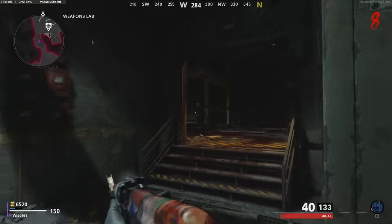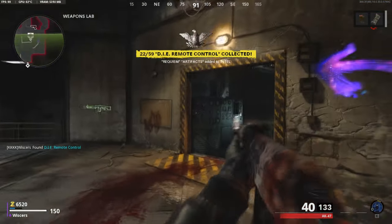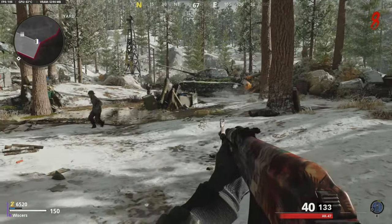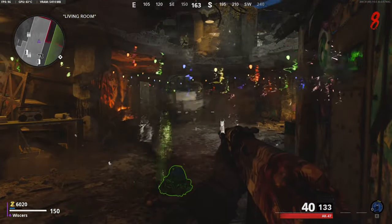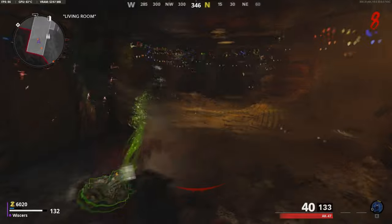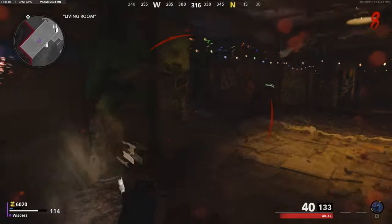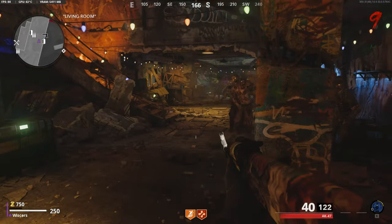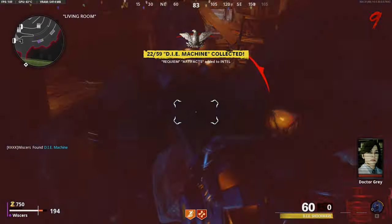What you have to do is go into where Deadshot Daiquiri is and go to this device here. Open the door and then you're going to get the actual D.I.E. remote. From here you're going to have to go back to spawn and activate it from the side wall as you can see here. Once you activate it, you're going to want to get as many zombies as possible sucked up into this room. It took me two rounds because I didn't have enough zombies, but once you get enough, open it and pick it up.